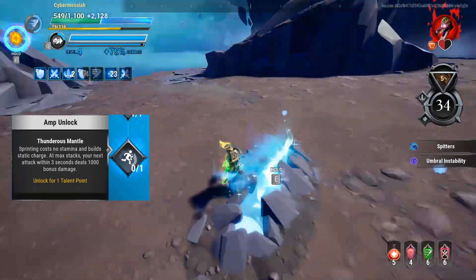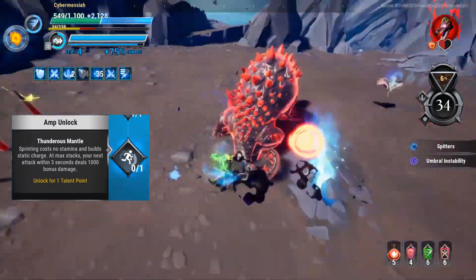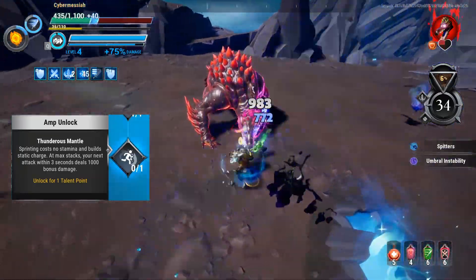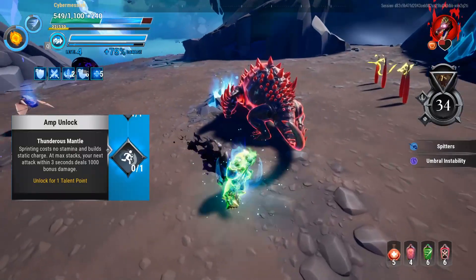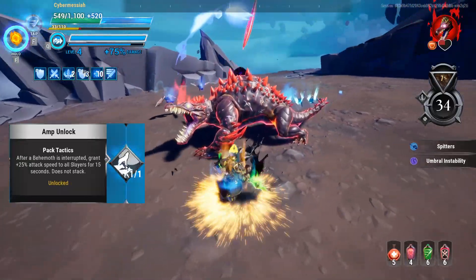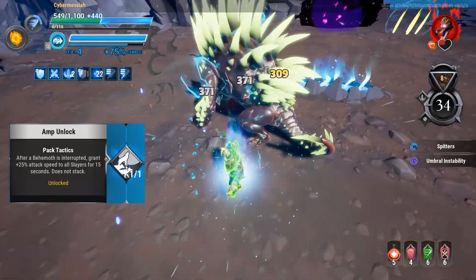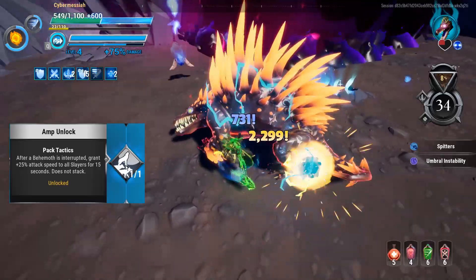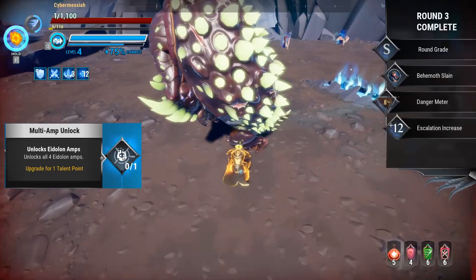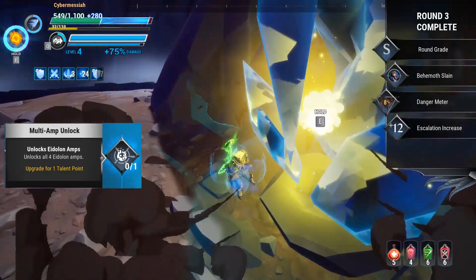Thunder vs Mantle I've kind of gone back and forth on. Not spending stamina to sprint is very useful. However, the amount of time you need to be sprinting to charge up the 1,000 bonus damage is a little bit too much for me, and you also need to attack 3 seconds after it's charged to deal that 1,000 damage — which seems pretty hard to do with Axe. But your results may vary. Pack Tactics is actually a really good amp — while it doesn't do a lot for us in general, it does a lot for the team as a whole. I'm not a big fan of the Eidolon amps — these will generally do a lot of DPS, but the part that you hit isn't chosen by you. So if you're looking to get specific parts, I wouldn't pick these up.